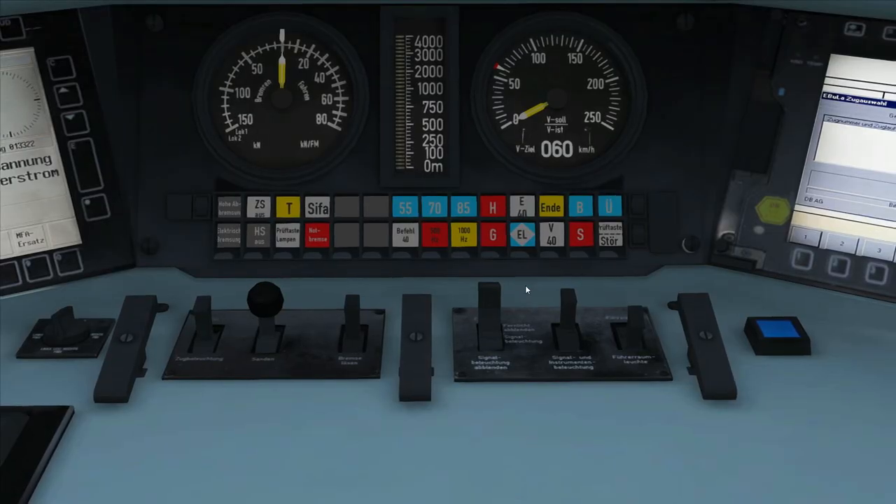We're now going to activate the signalling system by pressing Ctrl and numpad Enter. Once I do, you'll notice the 85 lamp has illuminated, indicating the system is now active. The 85 lamp indicates we are a type O train, which is a passenger train. If the 70 lamp were illuminated that would mean a type M train or faster freight, and if the 55 lamp were illuminated that would mean a type U train — a slow or heavy freight. It all depends on the braking capability of the particular train, and each has different rules when approaching red signals.